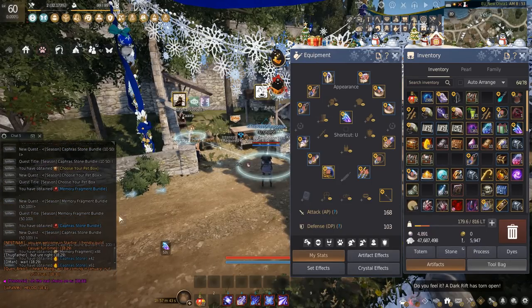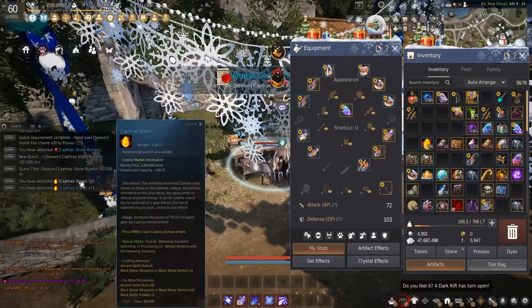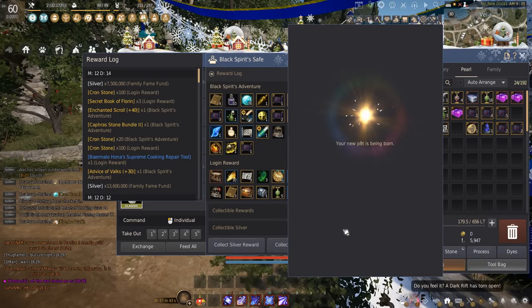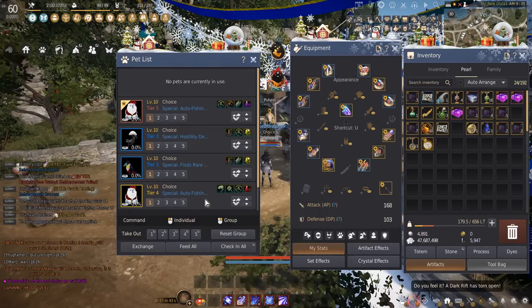Once our Season was done, we ended up getting some Caffer Stone Bundles, Memory Fragment Bundles, as well as the Pet Bundle. In a previous clip you saw me YOLO a pet at 15% — I don't usually recommend this. I was feeling a little spicy for stream and it succeeded, but that was probably the fifth or sixth attempt since they all failed before that. It's probably more economical to save up your pets if you really want Tier 4s. We opened up these bundles, got a little extra cash, and the Season only took maybe 3-4 hours total. We got our pet, YOLO'd it, didn't succeed, but now we have a cute duck.